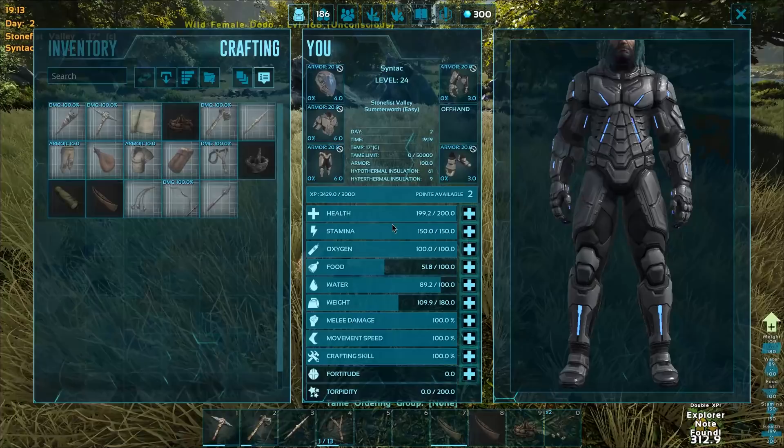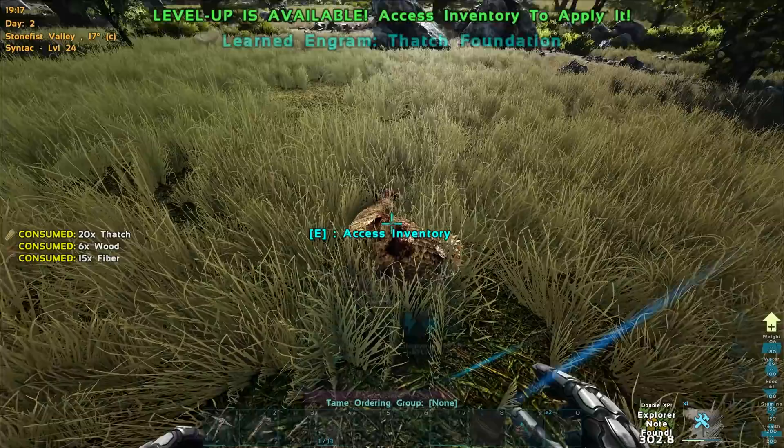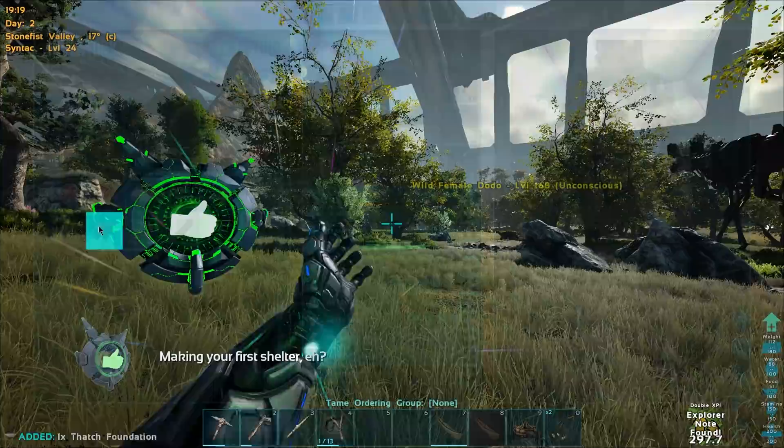Here you go, there's a bunch of berries and we'll get you all tamed up. We need a foundation for that — I'm too used to playing S+. Okay, here we go. Let's get that, and then let's get this mortar and pestle placed. So the Dodo is taming up, guys — we've secured the package. The Dodo is shelter.